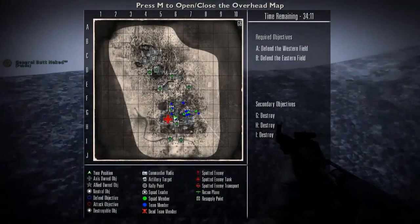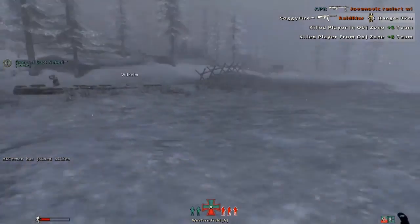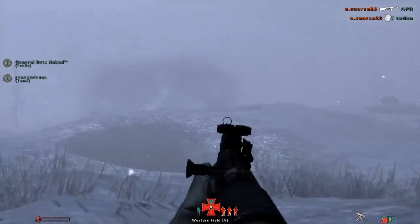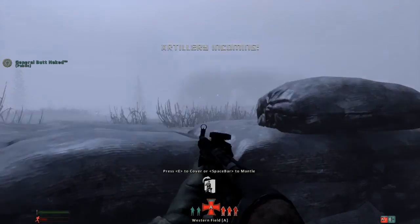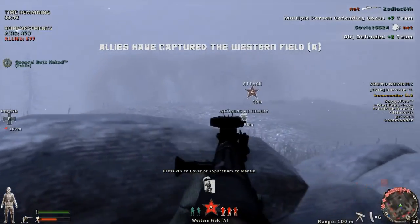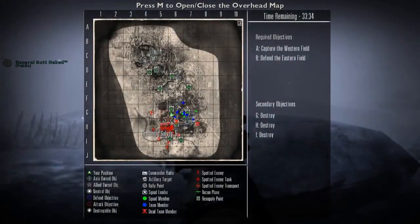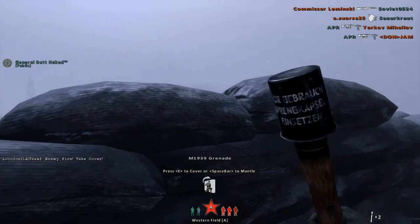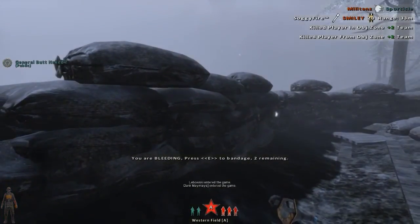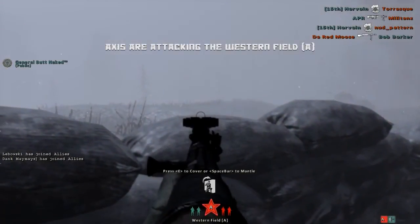So where's the enemy? Artillery! They come over that hill, they are done for. I did not mean to go up there. Okay, I naded somebody. Our artillery is suppressing them pretty hard.